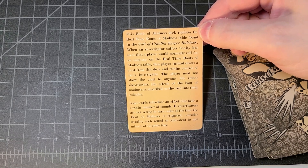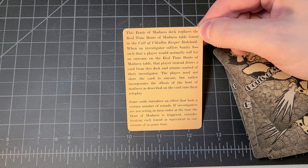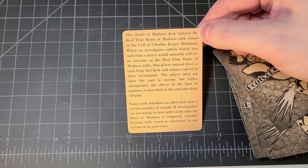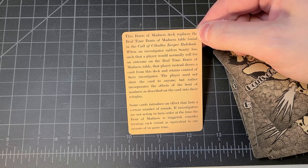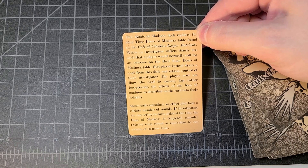The card reads: this Bouts of Madness deck replaces the real-time bouts of madness table found in the Call of Cthulhu Keeper Rulebook. When an investigator suffers sanity loss such that a player would normally roll for an outcome on the real-time bouts of madness table, that player instead draws a card from this deck and retains control of their investigator.